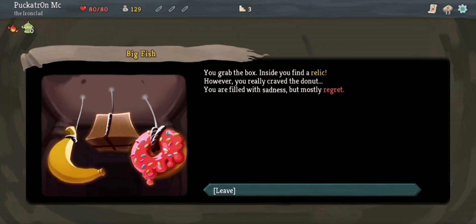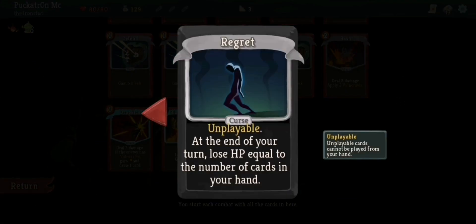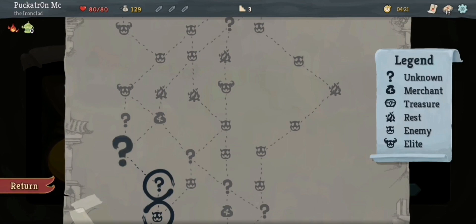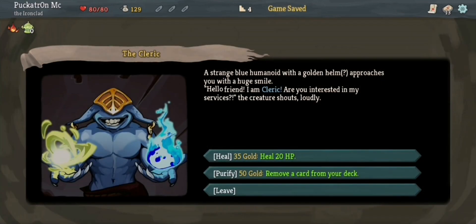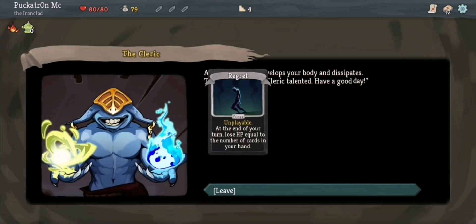You grab the box. Inside you find a relic. However, you really craved the donut — you are filled with sadness, but mostly regret. And if I look at my cards, I've picked up a curse here, the Regret card. Unplayable — at the end of your turn, lose hit points equal to the number of cards in your hand. I'm just going to try and get rid of that as quickly as possible, probably at the shop. Or right here — 50 gold to remove a card from your deck. There we go.